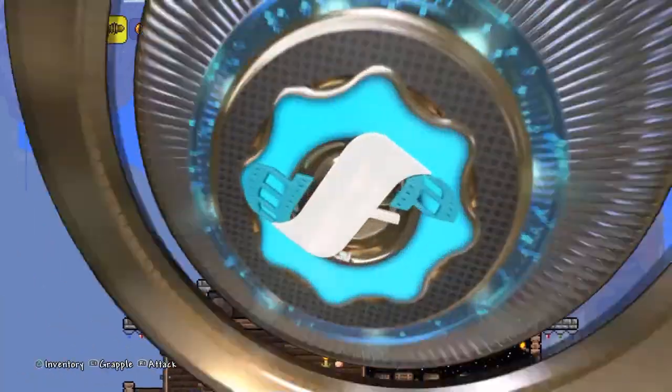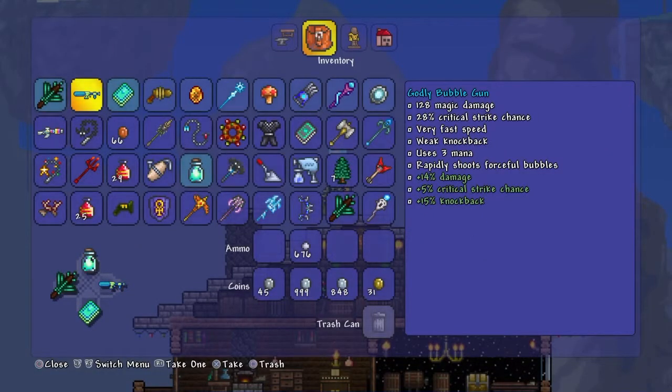Coming in at number four, we have the Godly Bubble Gun. It has 128 magic damage, an extra 28% critical strike chance, very fast speed, weak knockback, uses three mana, and rapidly shoots forceful bubbles. It gives an extra 14% damage, 15% critical strike chance, and an extra 50% knockback. It's pretty good against flying bosses — when you're flying around you can shoot it at them. It doesn't have that much range, so it's good when you're flying away from the boss.